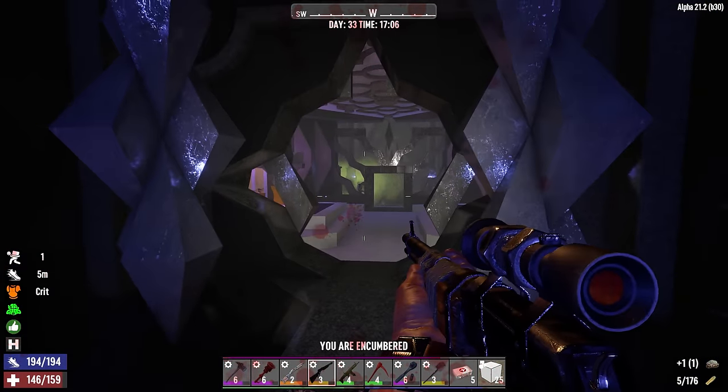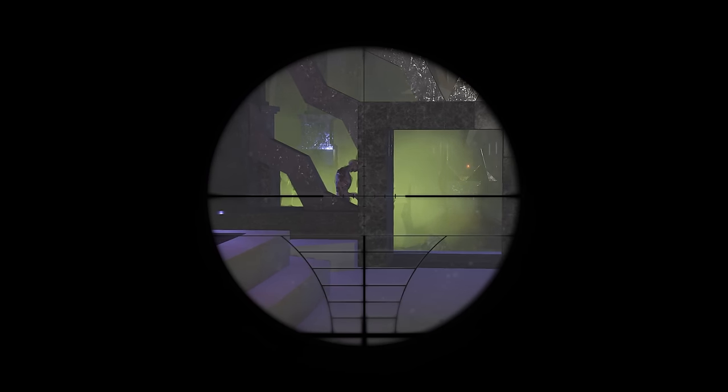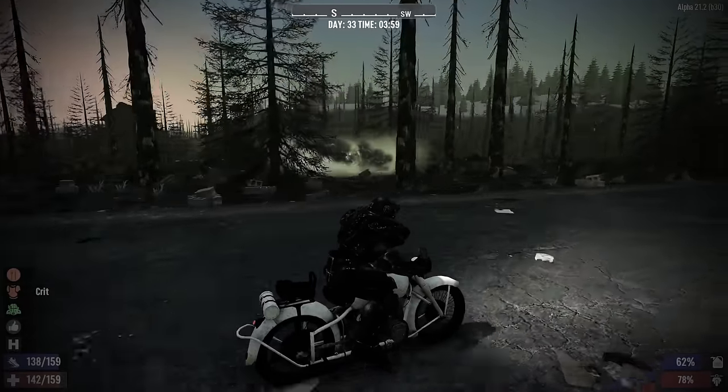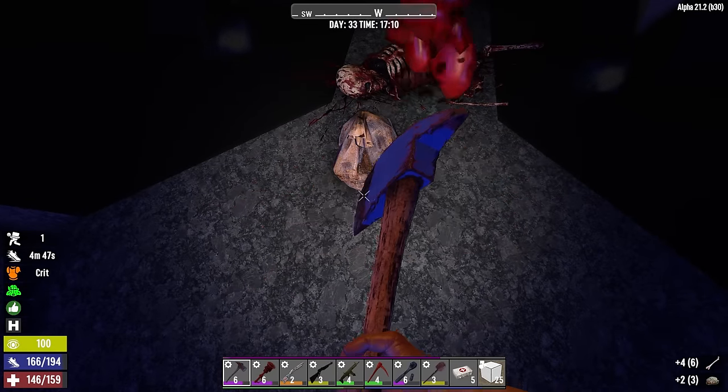Are we good? Just double tap, triple tap — we're good. Whoa, am I radiated? What was that? Oh my goodness — we've got a super rad back there. I saw one on the way over here. It's a mutated zombie. Get this crap out of my way before I die.